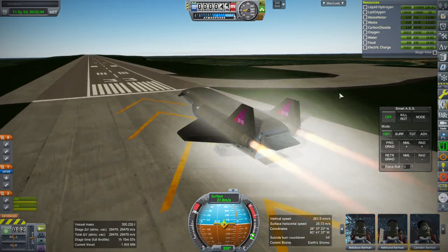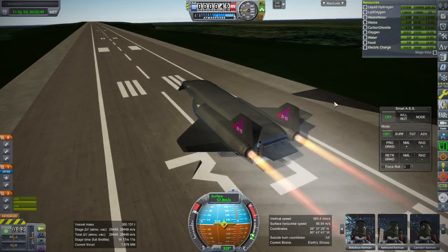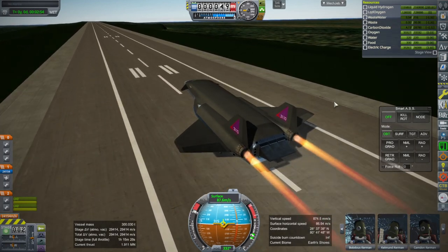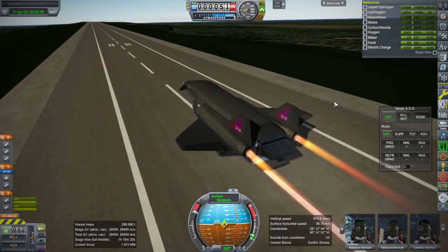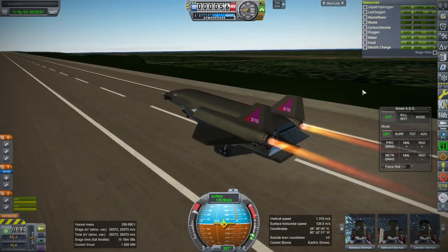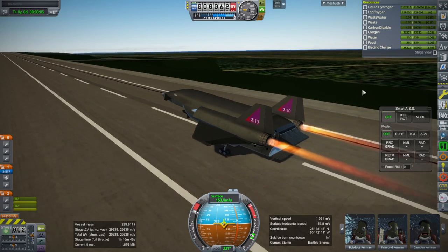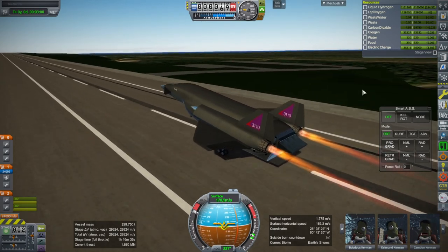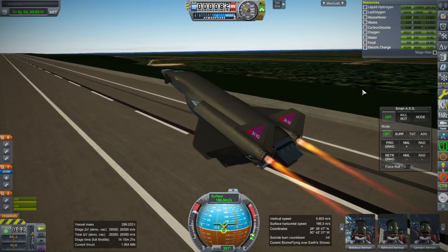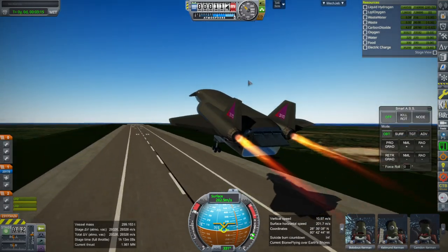It's basically the same as Skylon in here. The takeoff speeds in KSP with FAR tend to be higher than real life, so if we accept that Skylon could actually get off the runway, then this should be able to get off the runway too, more or less. We're off the runway, but I knocked off one of the body flaps. Let me try that again.